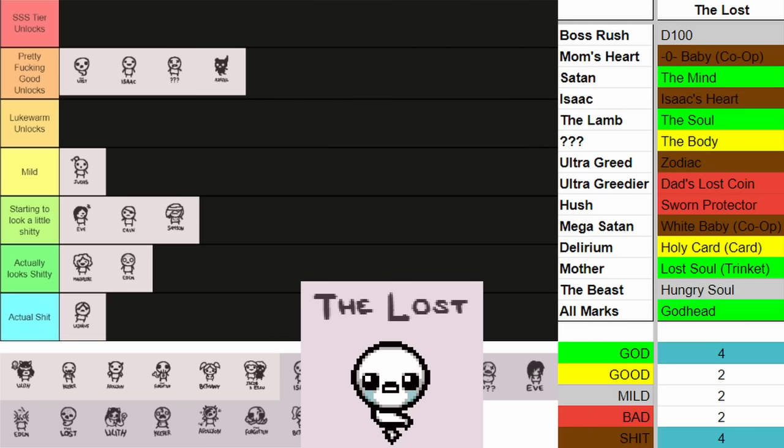Next up we got our boy Apollyon. Similar to Keeper, Apollyon has some pretty bad unlocks — more than half of them are just trinkets. You unlock all the different Locusts, which are okay trinkets, but I'm not going to get excited about a new trinket. The good things he unlocks though: he gets Smelter, which is very good; the Black Rune, which can be very nice though it does mess up Blank Runes; and you get Void and Worm Friend — Worm Friend is a very good defensive item, and Void situationally can be very good as well. Apollyon is the perfect example of actually looking shitty, but it's not that shitty.